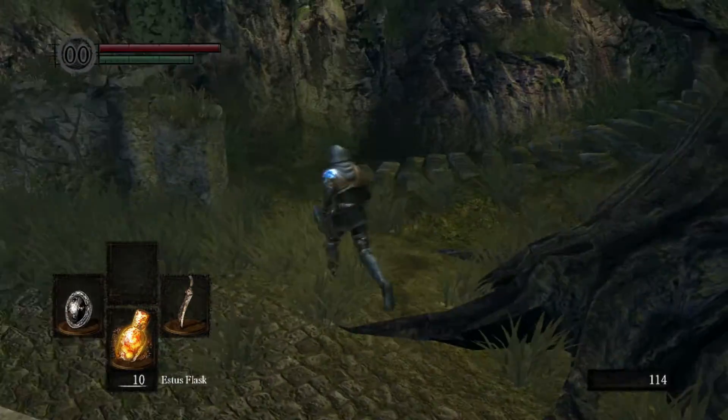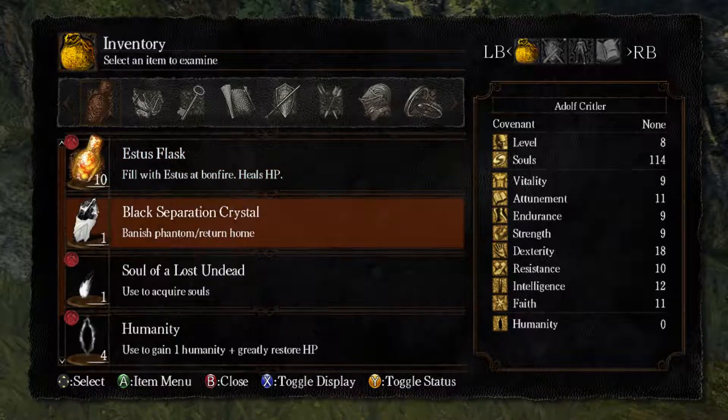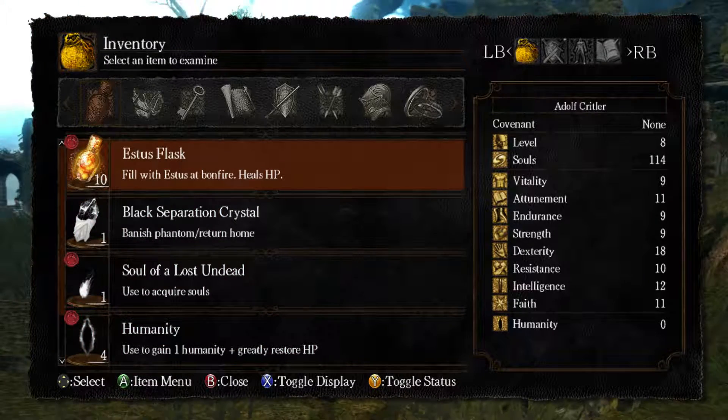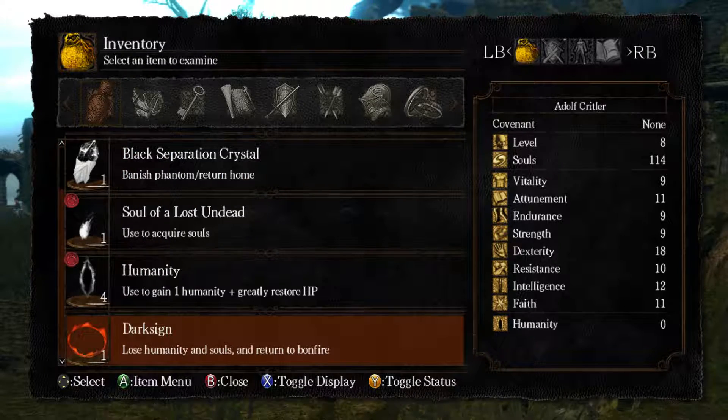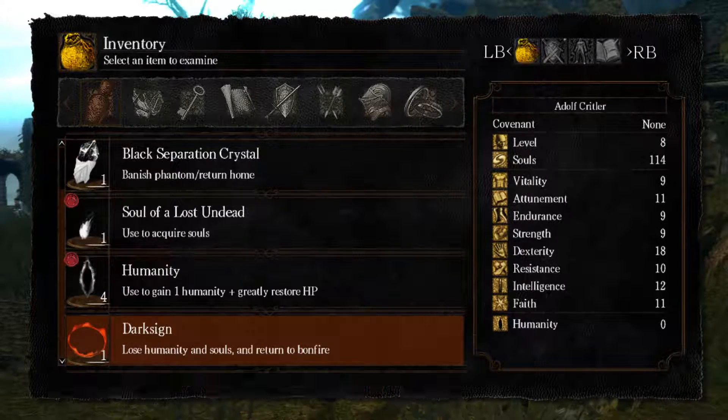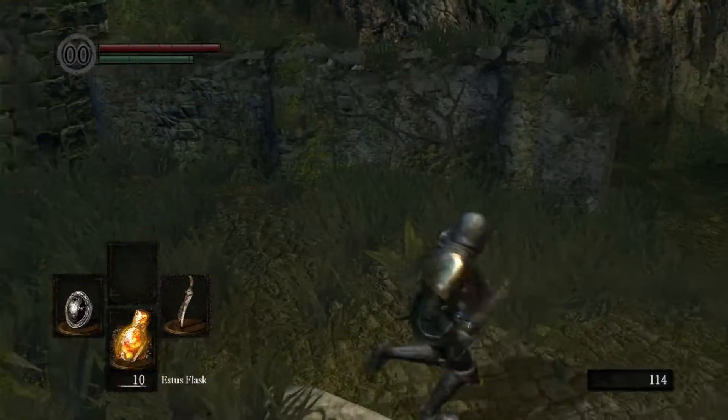So there's a bit of humanity — let's have a look at the description for that. Rare, tiny black sprite found on corpses. Used to gain one humanity and restore a large amount of HP. This black sprite is called humanity, but little is known about its true nature. If the soul is the source of all life, then what distinguishes the humanity we hold within ourselves? That's some deep shit there, bro.